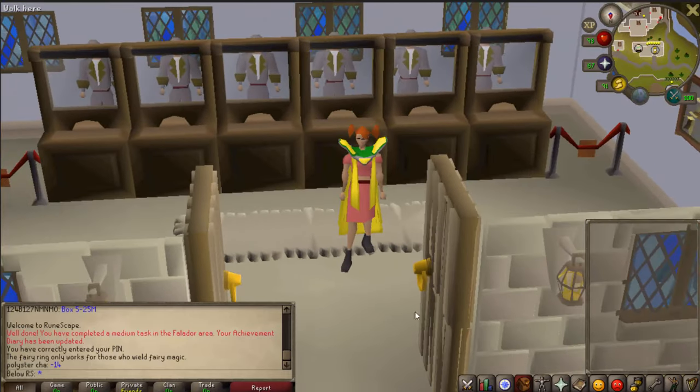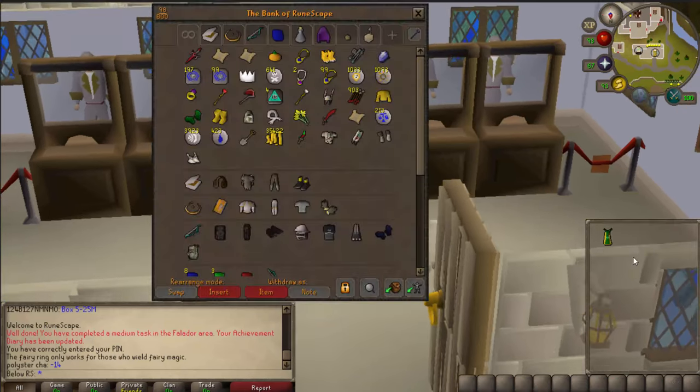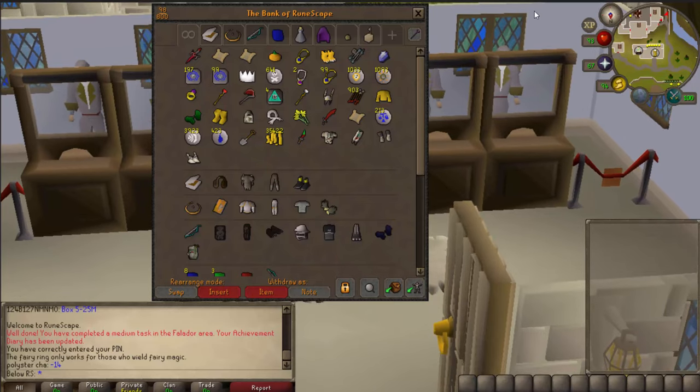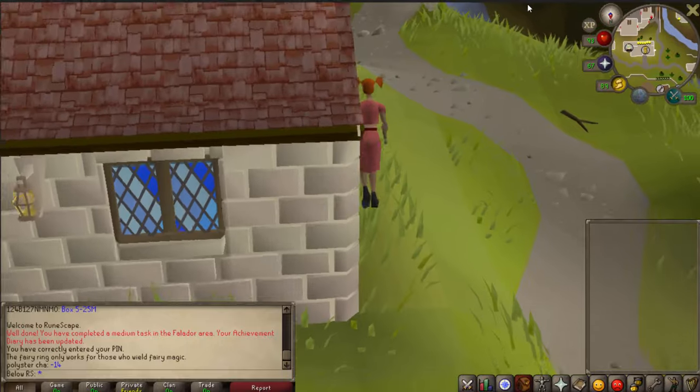Basically, first off what you want to do is bank all your armor and weapons, because it won't be allowed where you're going. You can't wear any armor or weapons.